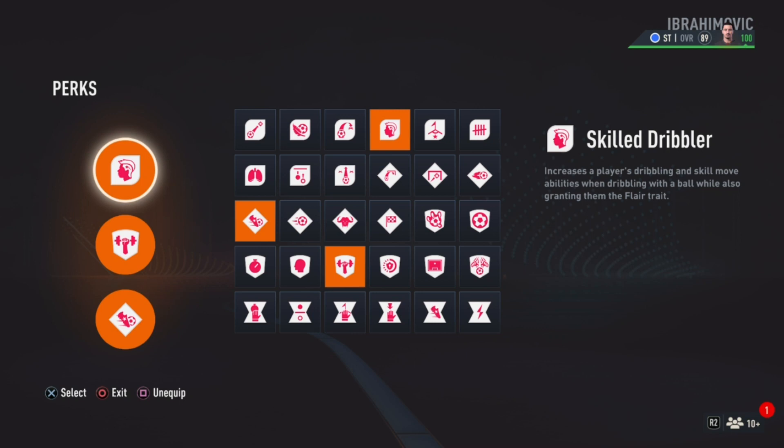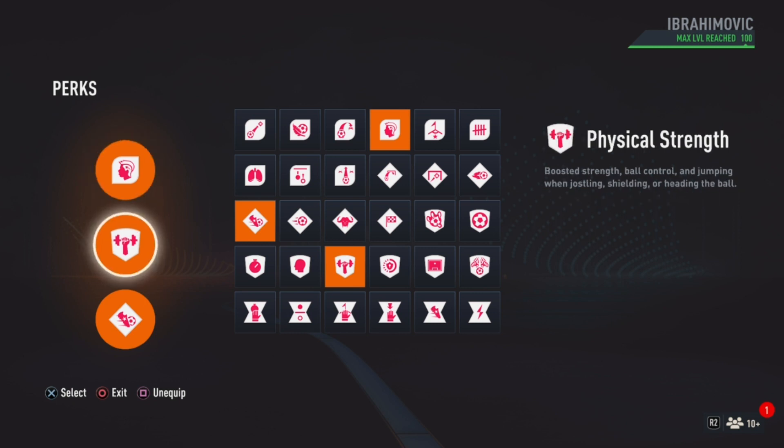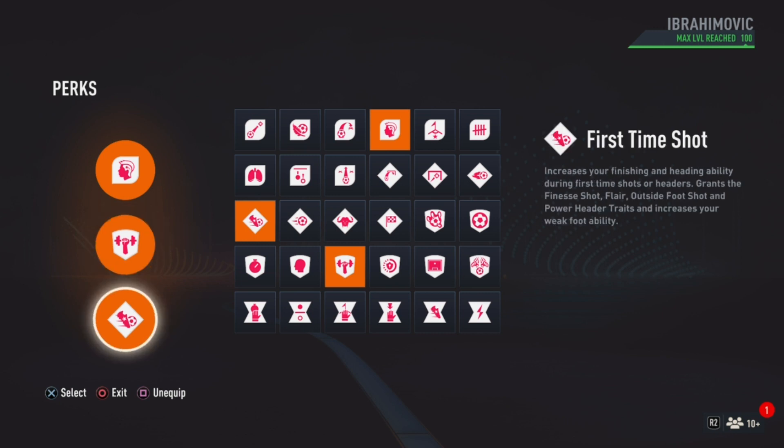Now for the perks. Perk 1 has to be Skilled Dribbler — it increases a player's dribbling and skill move abilities when dribbling with the ball while also granting the flare trait. Perk 2 is Physical Strength, which gives you boosted strength, ball control and jumping when jostling, shielding or heading the ball. Perk 3 is First Time Shot, which increases your finishing and heading ability during first time shots or headers, grants the finesse shot, flare, outside foot shot and power header traits, and increases your weak foot ability.